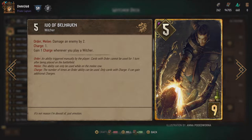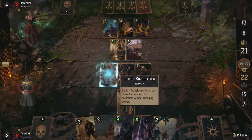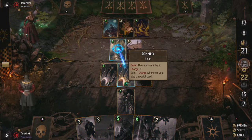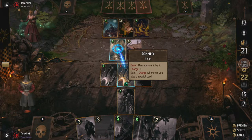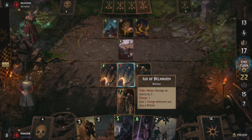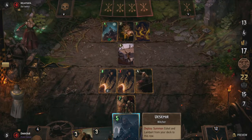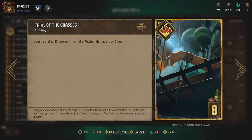Letho is also perfect to copy our next Witcher: Ivo of Belhaven. Ivo has an order ability that allows him to deal two damage to any target. The fun thing about him is that he gains a charge every time another Witcher is played on his side of the board, meaning he could potentially deal two damage every turn depending on your hand. Use Letho to copy Ivo and you can even double up on your damage output. The only downside is that Ivo needs to be on the melee row to deal damage, so he could be countered if your opponent moves him.